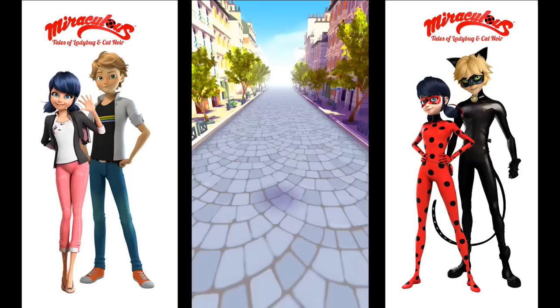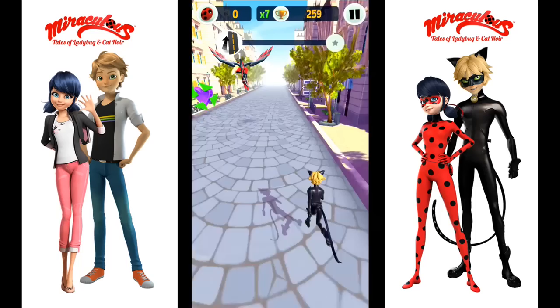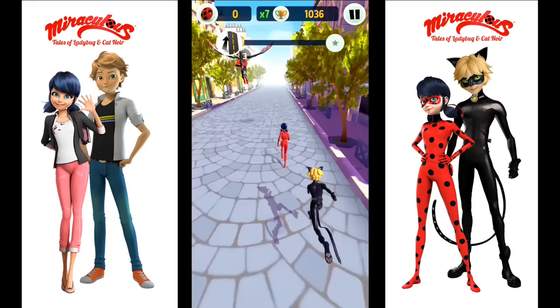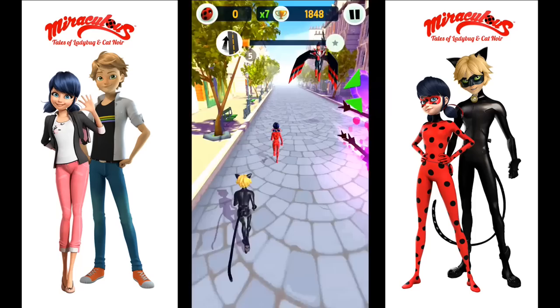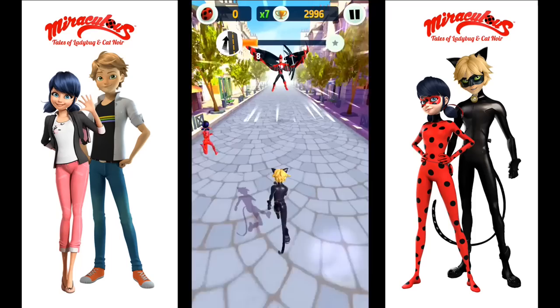I'm super excited. Here he is — oh my gosh, doesn't he look fantastic! Okay, Cat Noir is here and we are running towards him. We need to pop these purple hearts and avoid those arrows. This can get really tricky because Dark Cupid sometimes throws two objects at a time and it's hard to dodge the second one if you're in the wrong lane. Oh look, Ladybug is with us! Okay, so we popped five and we still have a long, long way to go. This can be a little bit hard because the purple hearts and the purple arrows look very similar.